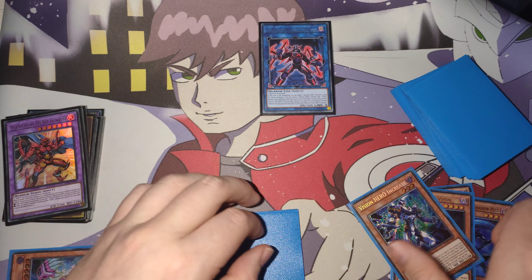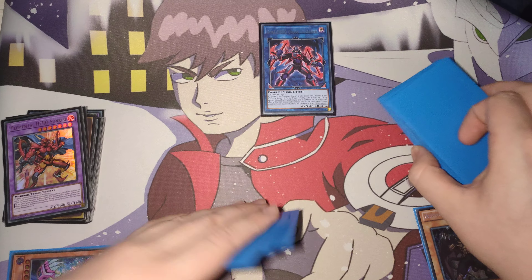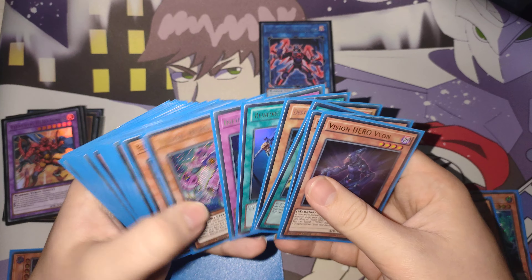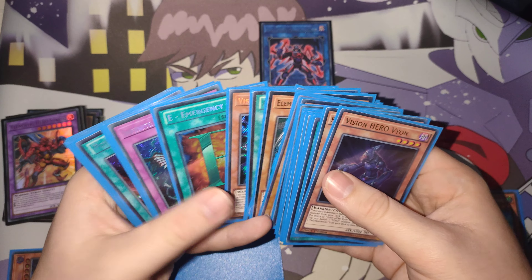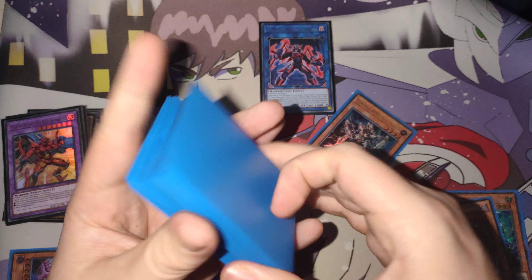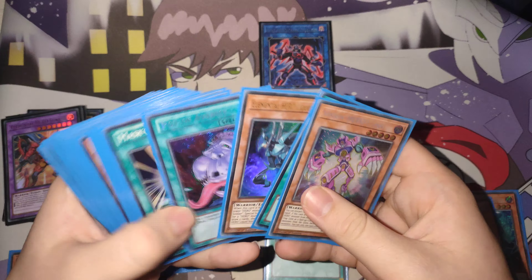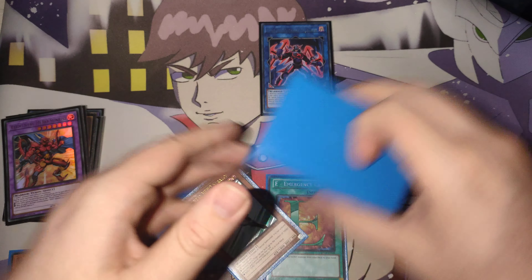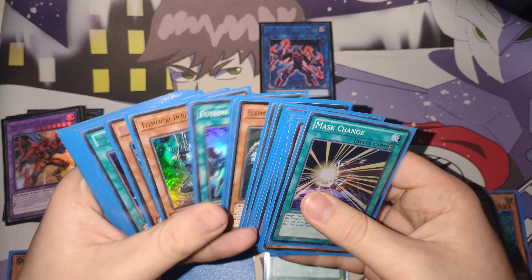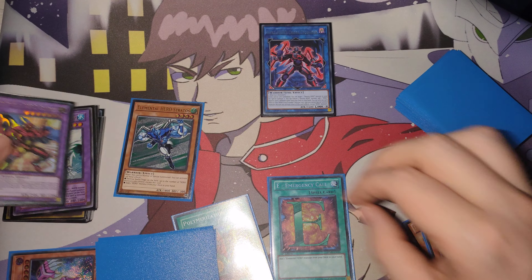Then we're going to link these two, summoning the Cross Crusader. Cross Crusader is going to go ahead and summon the Melee. Cross Crusader is going to tribute the Melee, and we're going to go ahead and get Solid Soldier again. We're going to end on a similar board to before. We're going to use the Rotor to get the Stratus, grab Stratus from our deck, normal and special it — Stratus' effect goes ahead and adds us a Liquid Soldier.